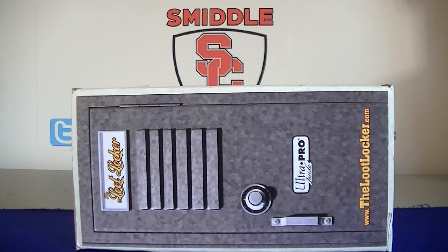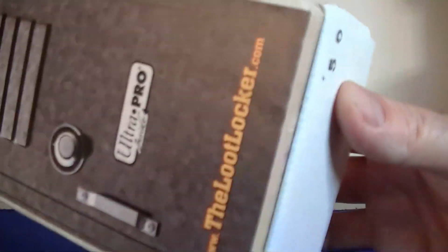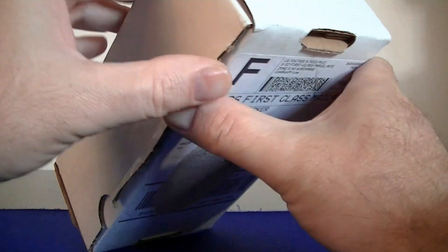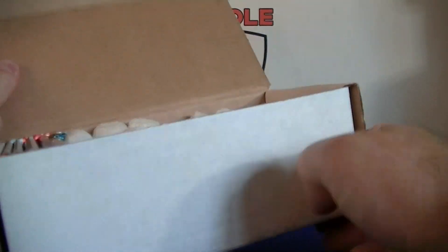Hello everybody, Smelly back again. I'm back with the Loot Locker. It's been a while since I've done the Loot Locker - I think a couple months off - but I like the packs this month, so I got a $50 football box. In case you don't know, you get some hobby packs and some supplies every month if you want. They'll tell you what packs you're going to get, and he does have bonus items occasionally too. Let's see what we got inside.